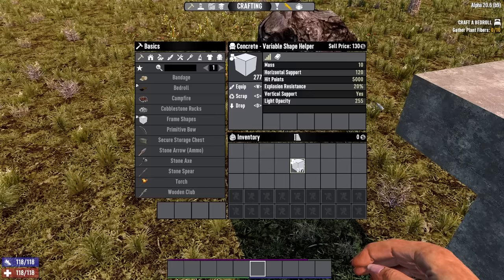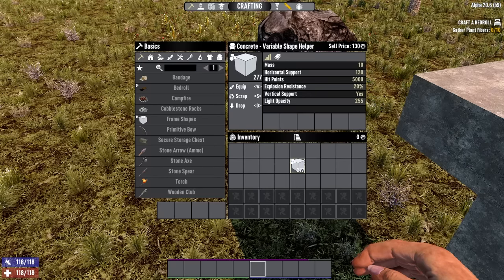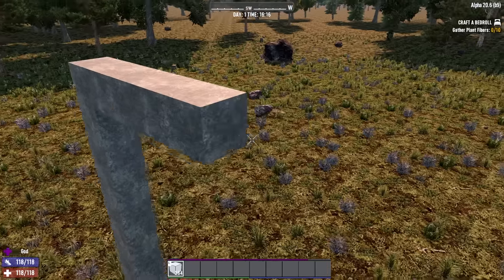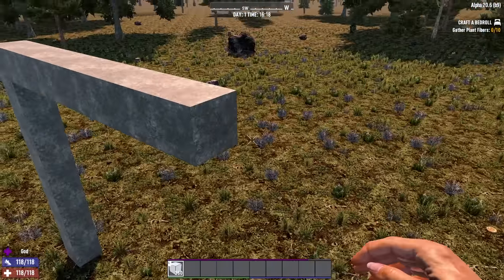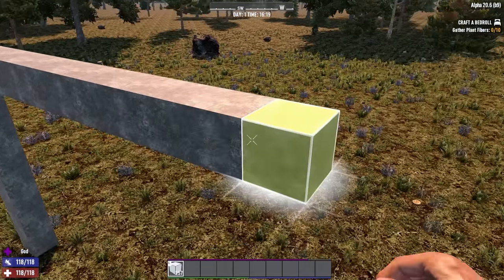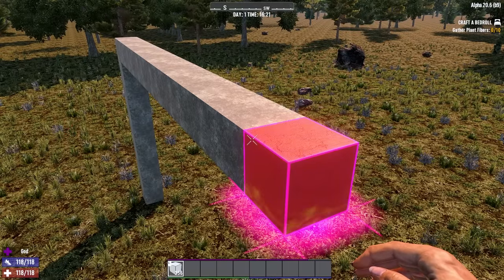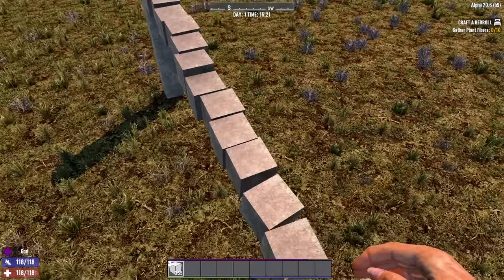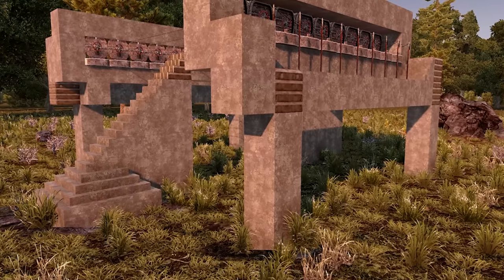Number 3: Stability. If you check a block and look at the mass and horizontal support, you can figure out how stable your base is. If you have a concrete block with 120 support and 10 mass, it can hold 12 more concrete blocks on each of its horizontal sides, and then if you place another one after that, it'll collapse. So it's very worthwhile to make sure that the blocks in line with any floors or ceilings are the strongest, as they're going to be doing the most supporting — like this.